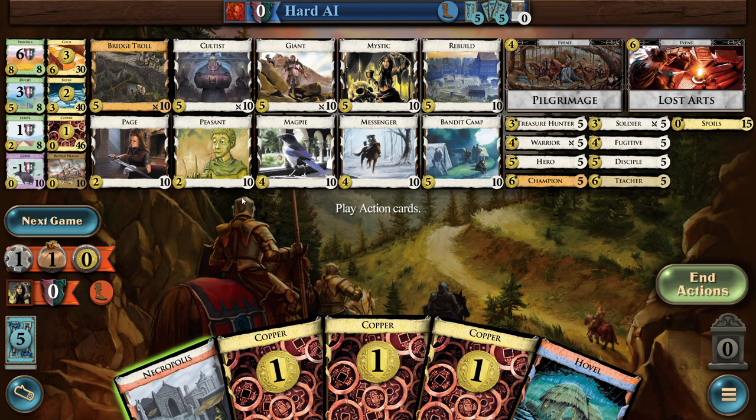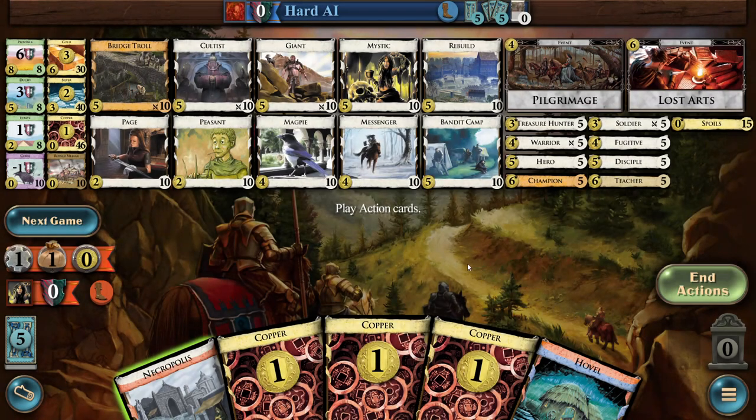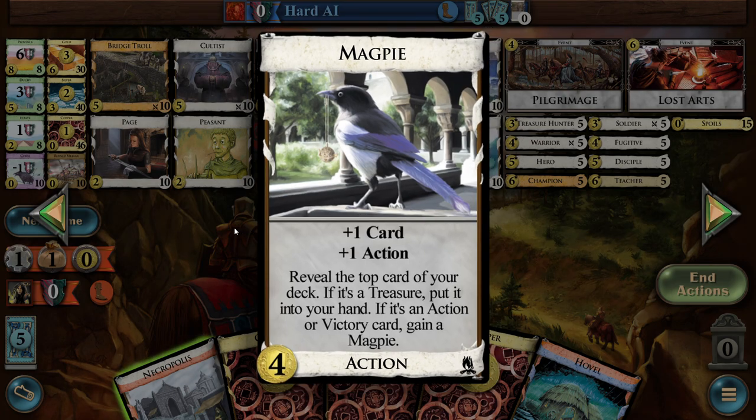I don't see too many cheap villages here. Peasant — they're all decent. Can't be bothered going through them. But Teacher — you get a permanent token on a card in the supply pile that applies when you play it, I think. Yeah. This card's great. It keeps getting more of itself for getting your treasure. And it's a cool magpie.